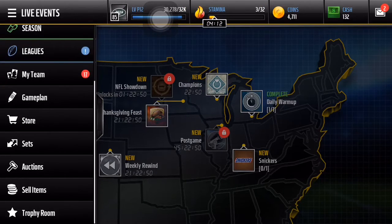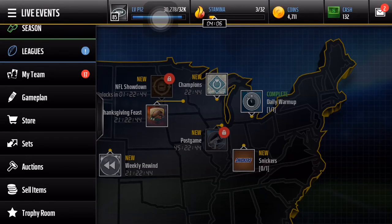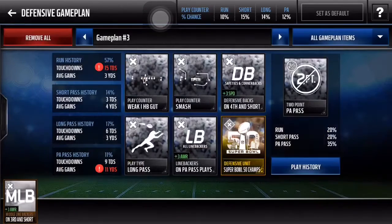6 times 150k is going to be 900k. And then we also have the Justin Houston. So we made about the same — we about broke even. That's not too bad, I'll sell these guys off.